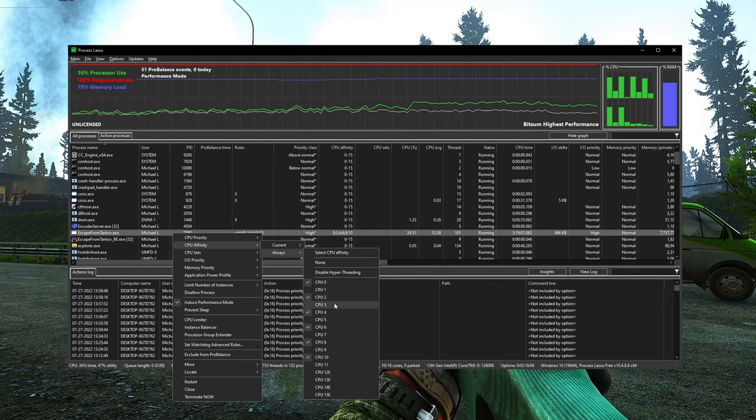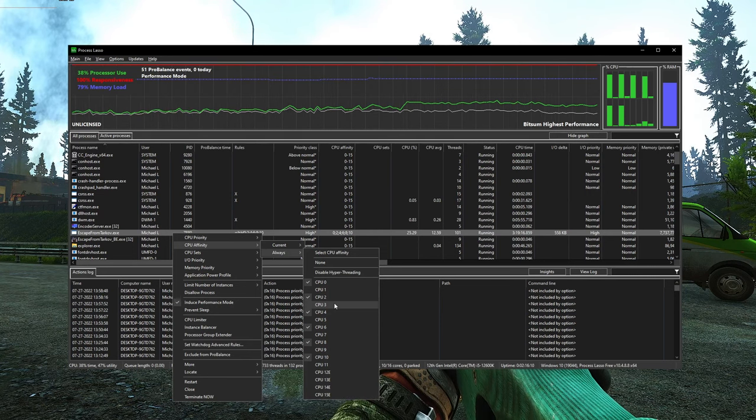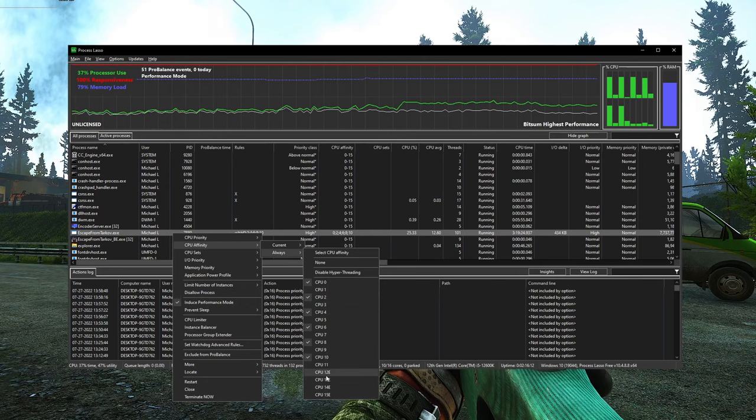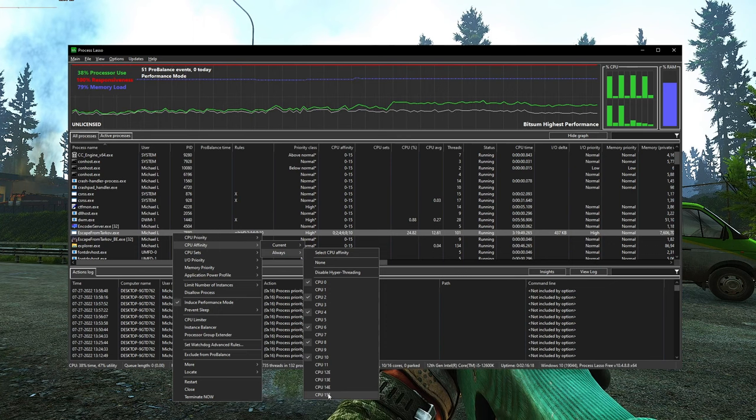If you don't know how Intel 12th gen processors work: essentially, there are performance cores with higher clocks and hyperthreading, and efficiency cores labeled with an E that have slightly lower clocks and do not have hyperthreading.